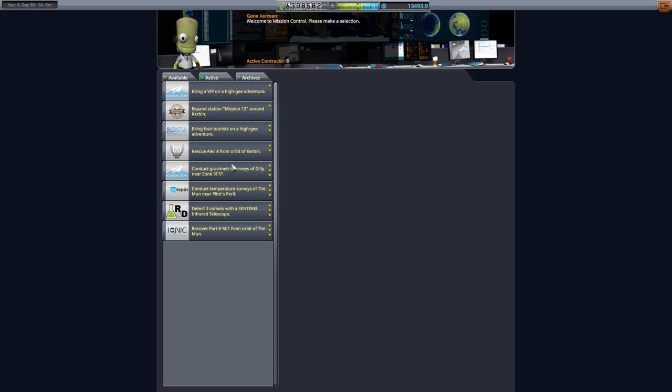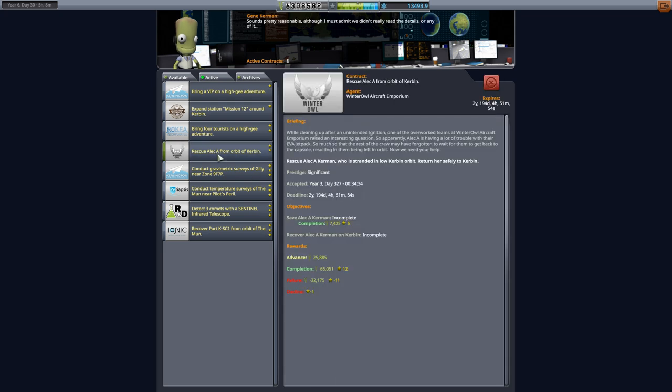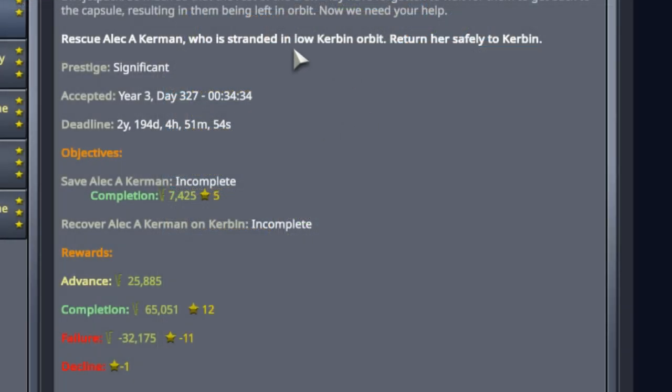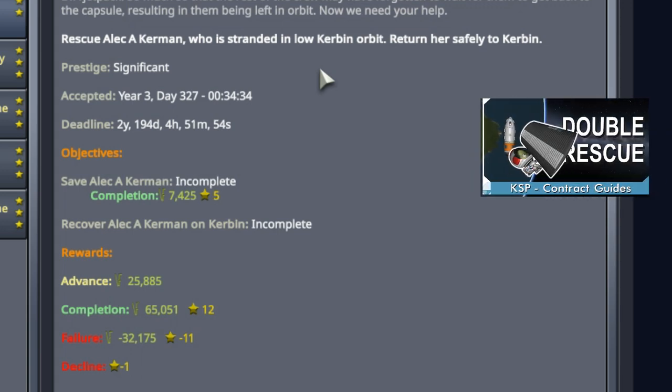Let's take a look at the contract: rescue Alec A from orbit of Kerbin. Pretty basic - all we gotta do is rescue Alec A, a Kerbal who is stranded in low orbit, and return her safely to Kerbin. Now I have covered contracts like this in the past, but I wanted to have a contract to motivate the building of these space planes, so here it is.